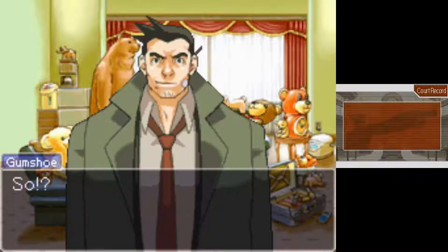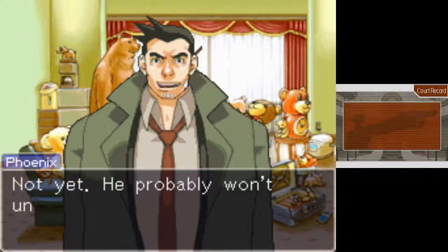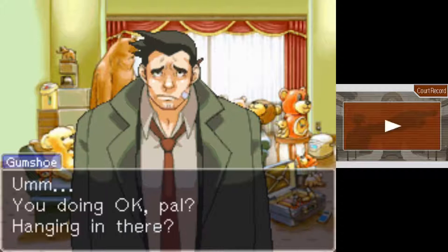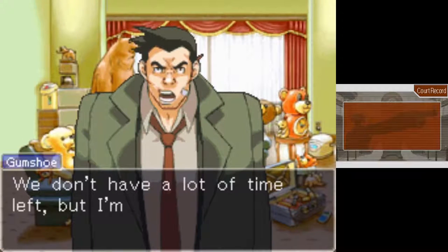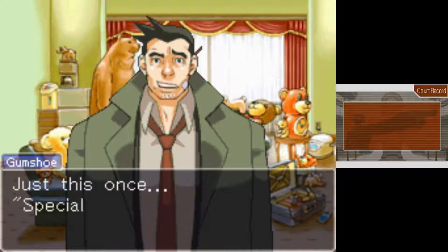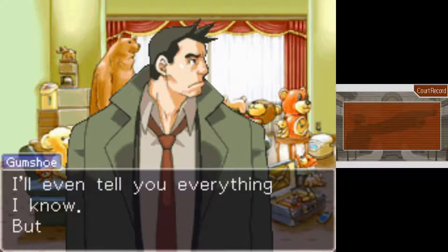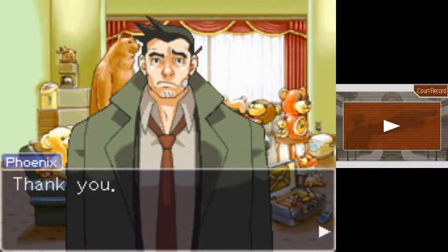Oh, it's you. So, what's happened? The kidnapper — has he contacted you again? Not yet. Probably won't until we win Mr. Unguard's acquittal. You doing okay, pal? Hanging in there? I just want Maya to be alright. We don't have a lot of time left, but I'm going to help you as much as I can. Can you do that? Even if we want to look around the crime scene? Just this once — special circumstances, right? I'll even tell you everything I know. But you've got to keep quiet. It's my neck on the line here. Thank you.